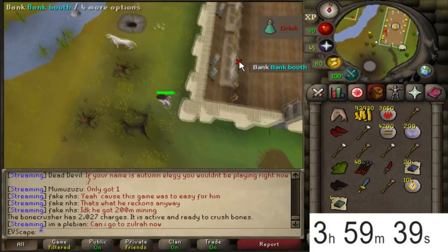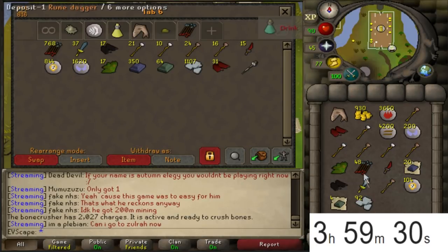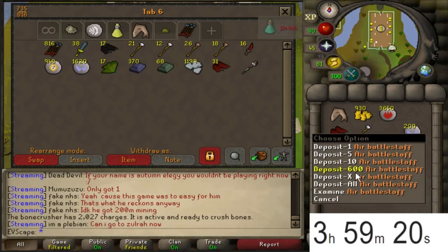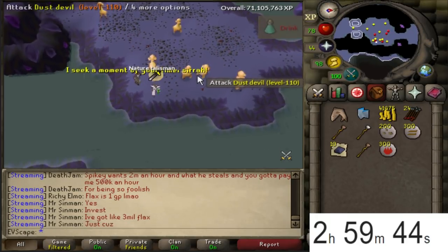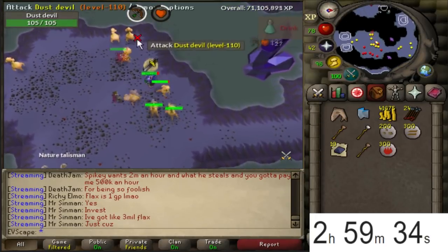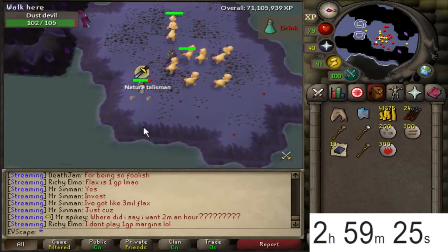Very excited to price-check the loot tab at the end because we definitely made money. Coming up to the end of hour seven with three hours to go. We are going to hit level 88 magic for sure. We just got a dark totem middle - so we just need the top to make our second dark totem, which means two Skotizo kills to add to the loot.